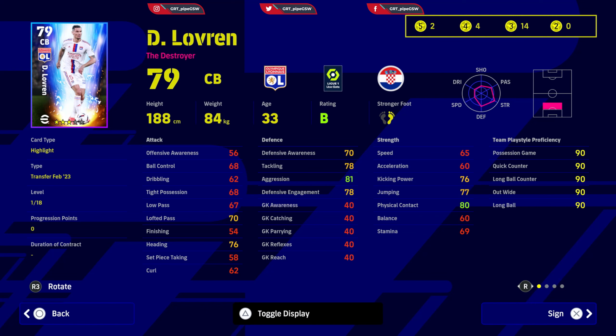Next is Dan Lovren, the destroyer. As always with defensive players, you need to increase defensive awareness to 85 and above. Speed and acceleration are the key attributes — defensive awareness, tackling, aggression, and defensive engagement when near the player; speed when he doesn't have the ball and is chasing. Acceleration needs to be at least 72, speed around 75 and above if you can. Physical contact is good. Jumping you can increase to around 80 so he can have heading from corners. Defensive awareness 85 and above, speed 75, acceleration 72, and allocate the rest wherever you can.